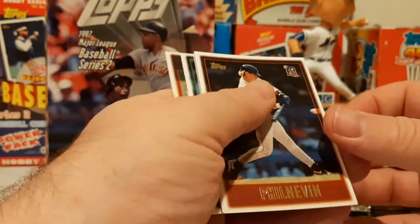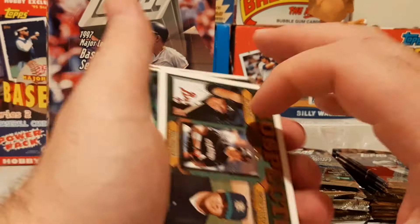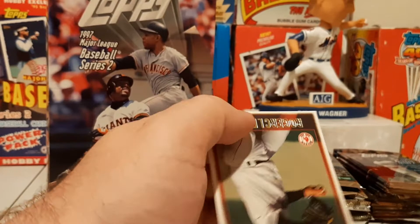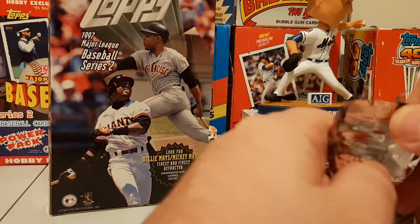Phil Nevin. Here's a Paul Molitor Season Highlights. Eric Chavez and Adam Eaton again. Bill Miller prospect card again. I like to keep the guys from the '04 World Series team, even if they're in different uniforms. There's a Roger Clemens — might be one of his last Red Sox cards.